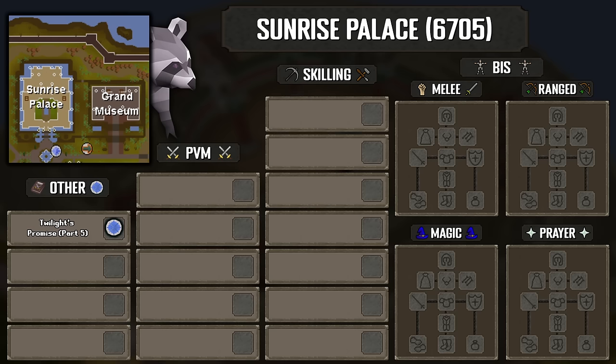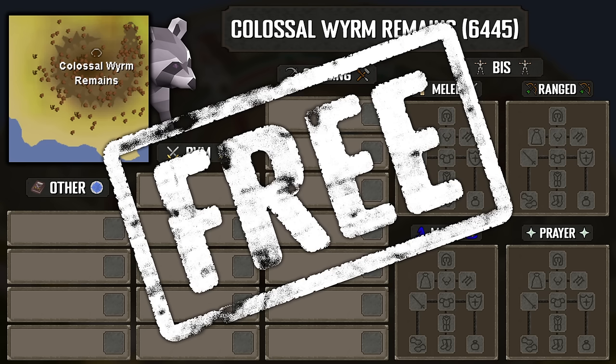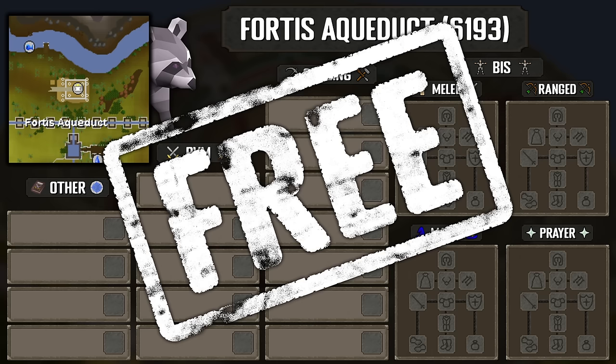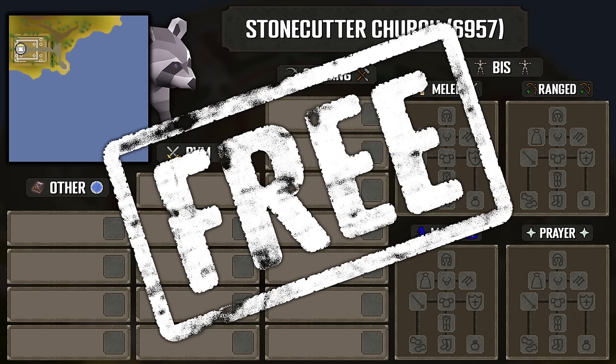Partial completion of Twilight's Promise - crafting is the worst, and cooking. Puro Puro - that's enough said. Free! Charters and a helmet upgrade. Another freebie! 88 smithing and 90 mining. 90 mining. Uncut emerald from Rumorald - basically free. Another freebie!